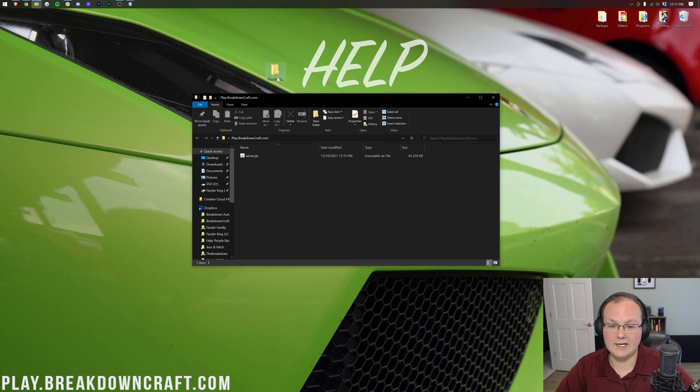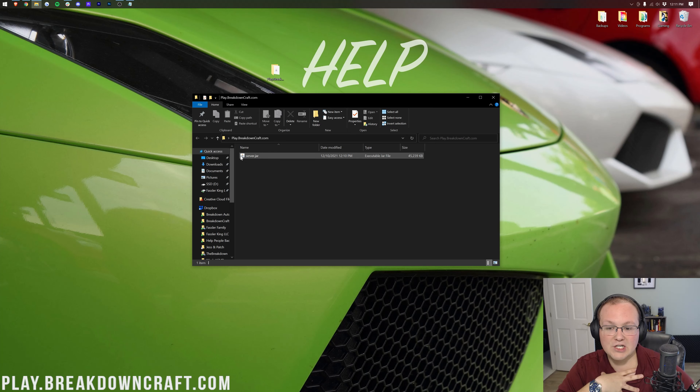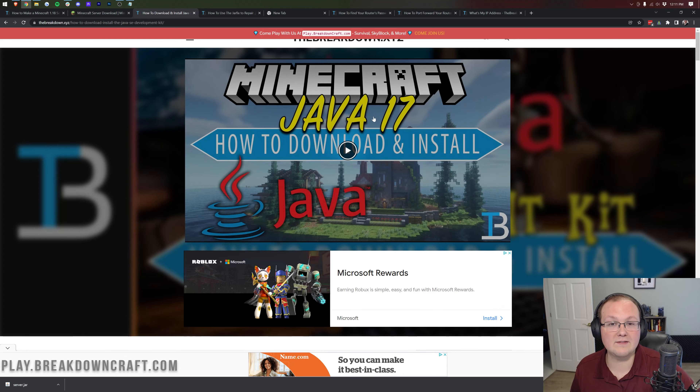Once you've got the server.jar in the folder, you may notice a couple of things. First, yours may not show as a .jar file — click View and then File Name Extensions to make that appear. Second, you might not have the Java Coffee Cup logo, meaning you need to download Java. Most people watching this video will need Java 17, which was recently required to run the server.jar. In the description there's an in-depth guide on how to download and install Java 17 for Minecraft servers, covering any security issues as well.